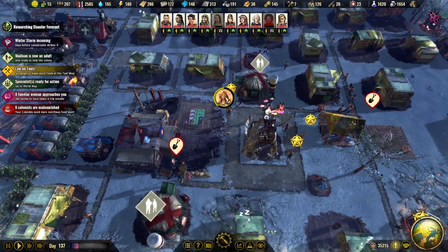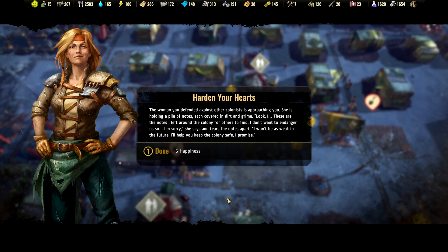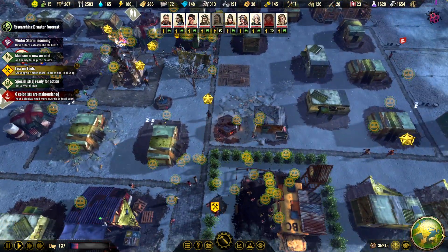A familiar woman approached you — the woman you defended against the other colonists is approaching you. She is holding a pile of notes, each covered in dirt and grime. 'Look, these are the notes I left around the colony for others to find. I don't want to endanger us, so I'm sorry,' she says, tearing notes apart. 'I won't be as weak in the future. I hope you keep the colony safe, I promise.' I don't remember this quest, but I guess there must have been one.